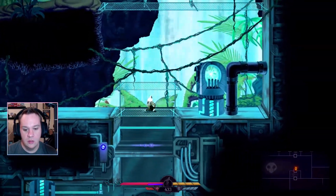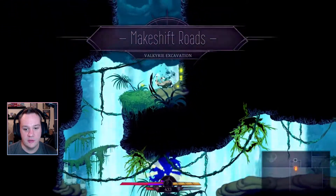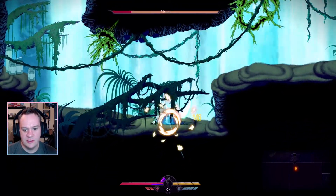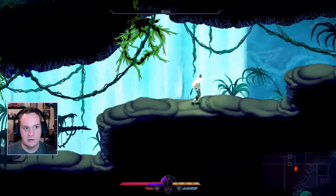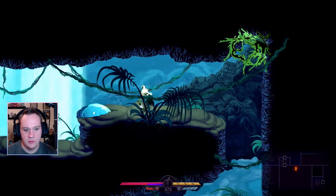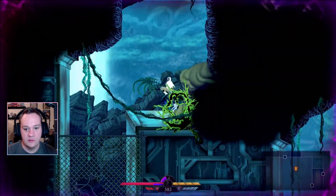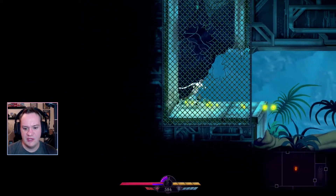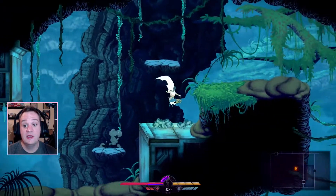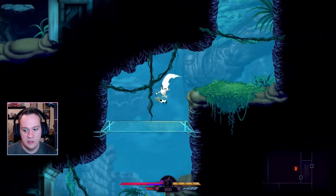So this is a cannon. The first thing we did was we upgraded our shield so you can augment your abilities. You basically let the Dark Lord Cthulhu guy, whoever he is, augment your abilities. We got our shield to do some thorns damage, which in the RPG world means that you actually hurt enemies that attack you. So let's keep it going.